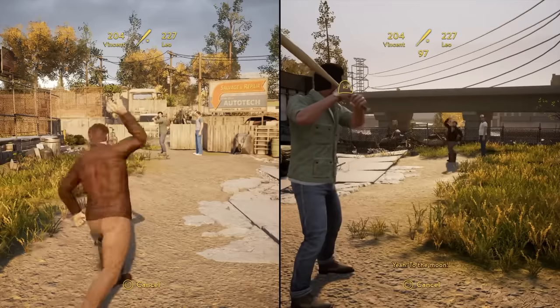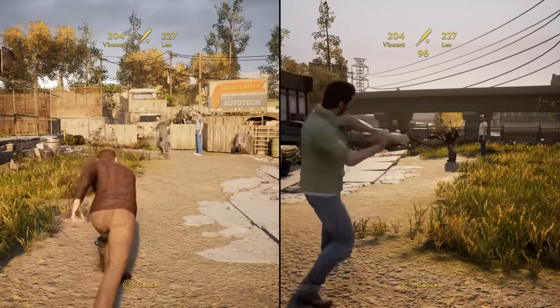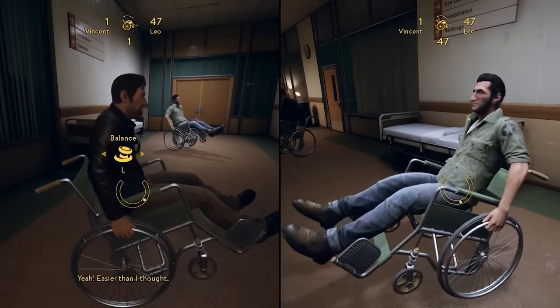In cooperative prison escape game A Way Out, you play Vincent and Leo, two convicts on the run who are collaborating on growing one full beard between them. Being on the run from the law, you'd think Vincent and Leo wouldn't have enough time for leisure activities, but they're always stopping to play baseball, muck around on wheelchairs, and even form a jam band.